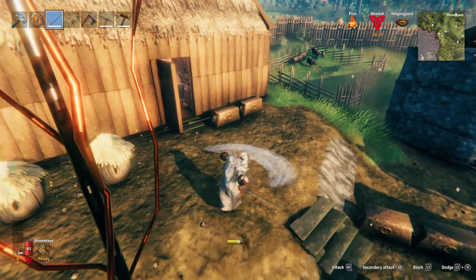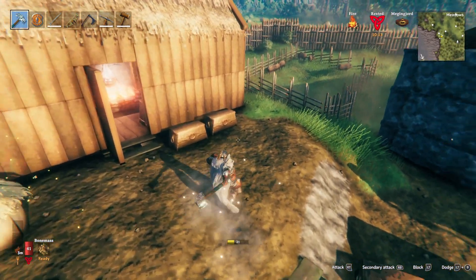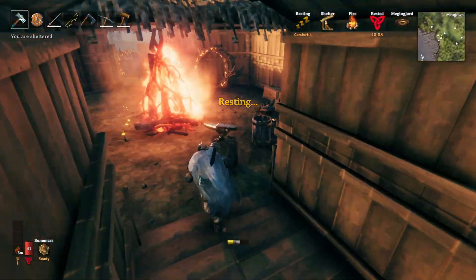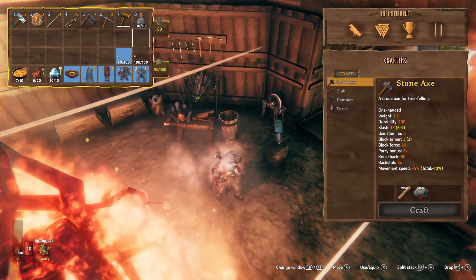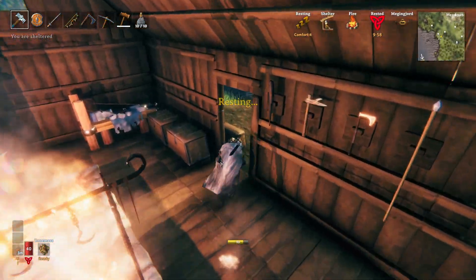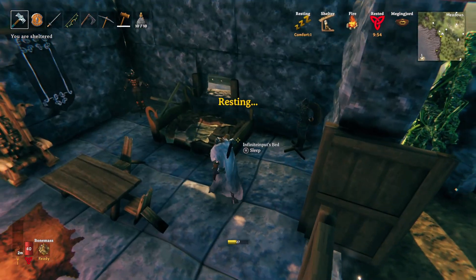This is our silver sword — I quite like it because it's quite long and it has a wide arc of swing, so it's pretty good. And this is our Frostner — kind of like Mjolnir but Frostner. A pretty decent hammer and I really like using it. We've also got our medium healing mead. I can't remember when you get the large healing mead — I think it's a bit later on.